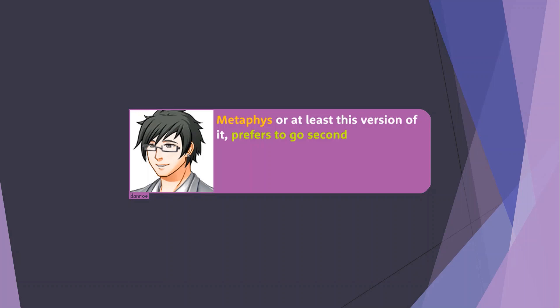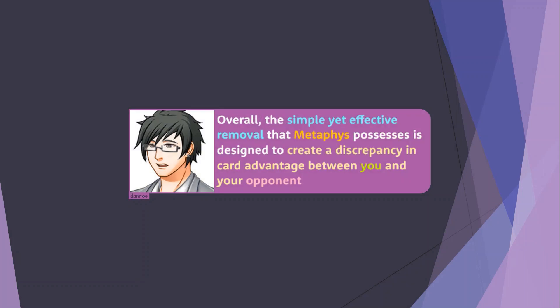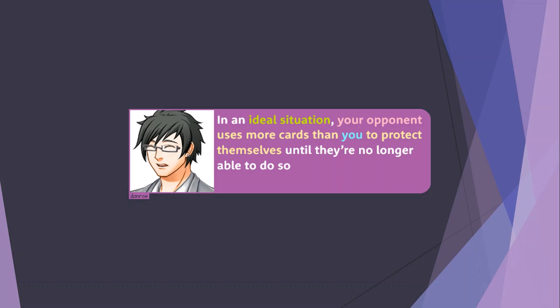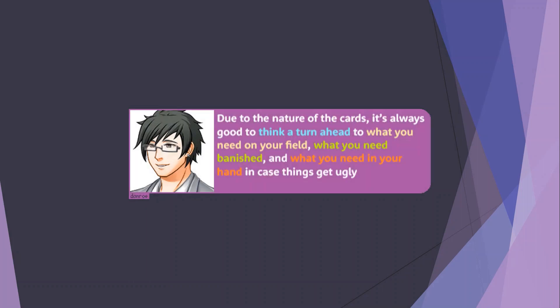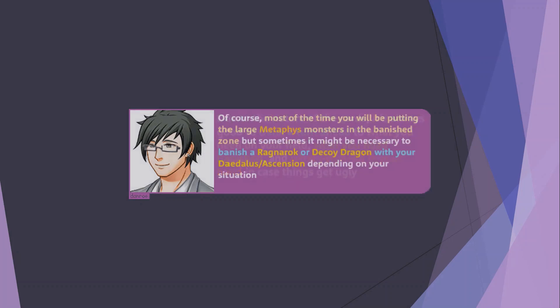Metaphys, or at least this version of it, prefers to go second. The reason being it's more oriented towards removal than prevention — we can't remove anything unless our opponent has put something on the board. Overall, the simple yet effective removal that Metaphys possesses is designed to create a discrepancy in card advantage between you and your opponent. In an ideal situation, your opponent uses more cards than you to protect themselves until they're no longer able to do so, at which point Metaphys is free to remove significant chunks of their field, allowing you to attack their life points. Due to the nature of the cards, it's always good to think a turn ahead to what you need on your field, what you need banished, and what you need in your hand.